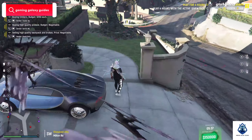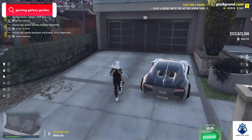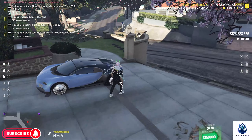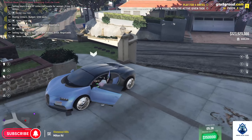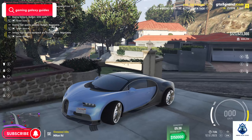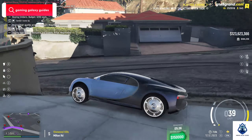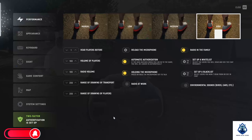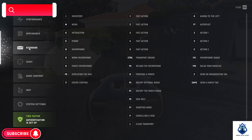I will tell you a trick so that it will be automatic forever. For that, you just need to set in car. If you don't have Prime, you have to go press M, then go to Settings. In the keyboard section, find the seat belt — it's set to F6 as manual.